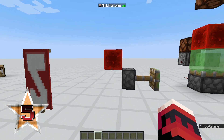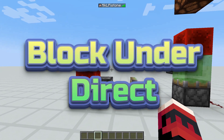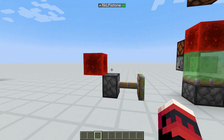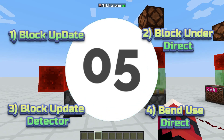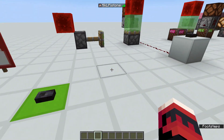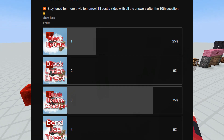On to question number 5. What does BUD stand for? Is it 1. Block Update, 2. Block Under Direct, 3. Block Update Detector, or 4. Bend Use Direct? You can answer now. The correct answer is Block Update Detector. 75% of you knew that answer already.